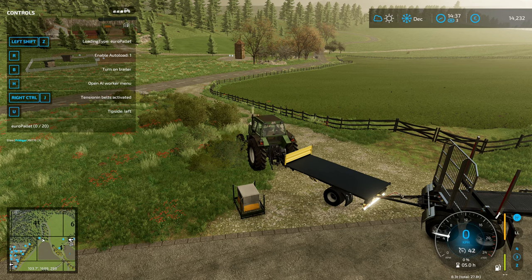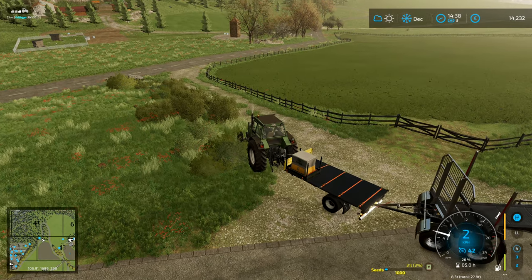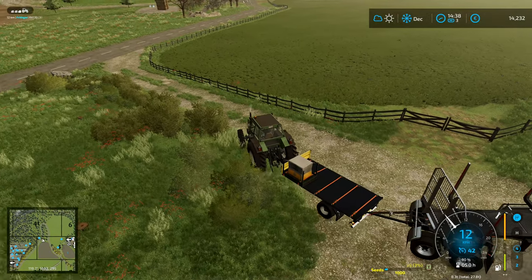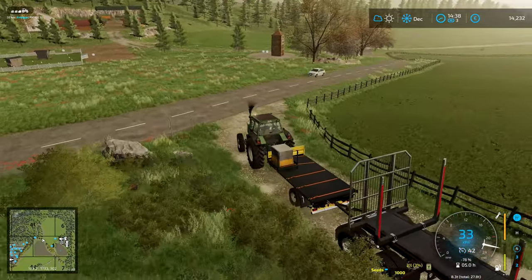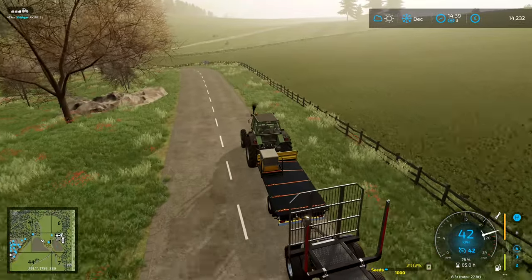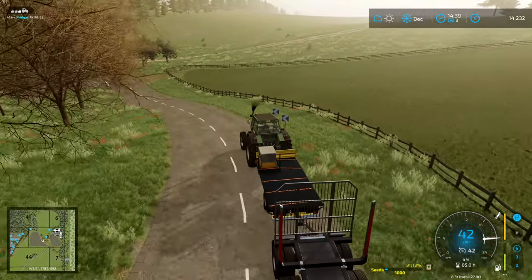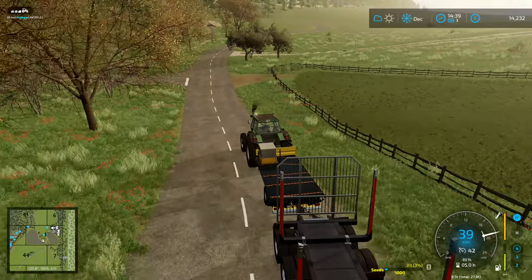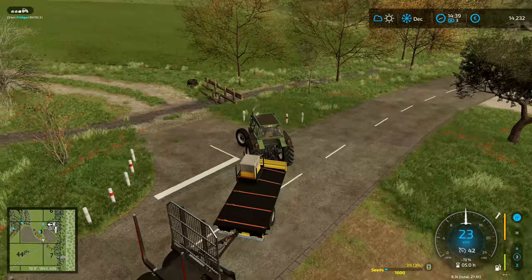Right, we're going to go in here — Euro pallet right there, and liquid tank big bag pallet. Load that onto there, stop loading, turn that off and take this big bag pallet back home. All right, now it's going faster — we're running down the hill. That was really weird; I don't know why that one decided it could only do 15k for the duration of that little trip, but it seems all right now.